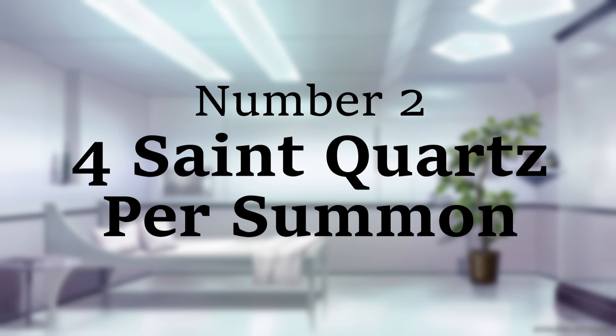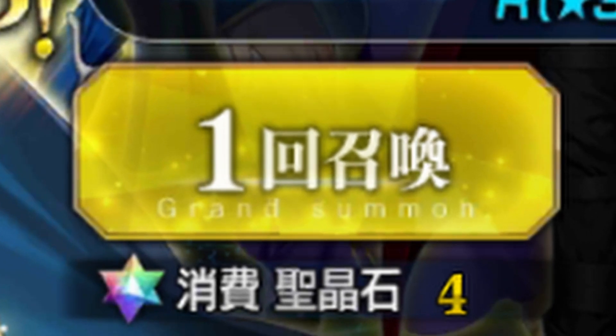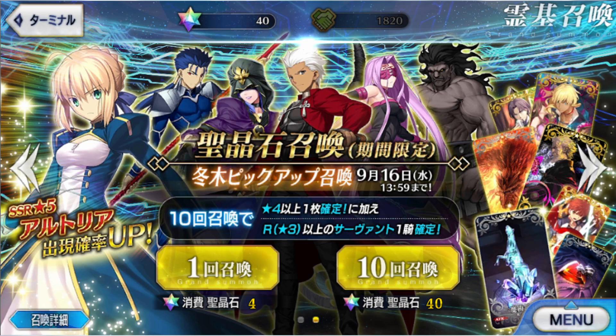Number 2. Summoning used to cost 4 saint quartz in Japan. This is something that NA thankfully never had to deal with, but early JP players couldn't do nearly as many rolls as we could at launch. 40 quartz for a 10-pull was pretty steep. And it was only a 10-pull back then — the 11th was a more recent addition.